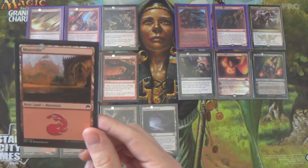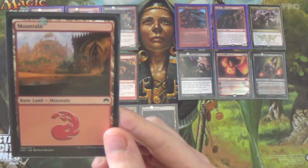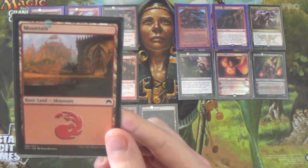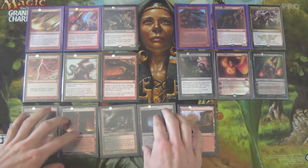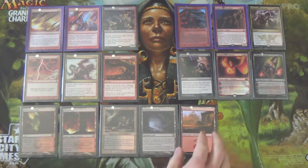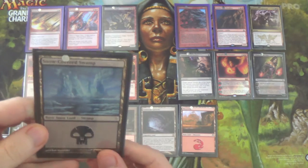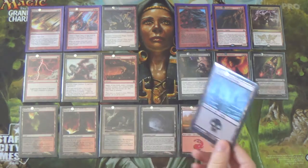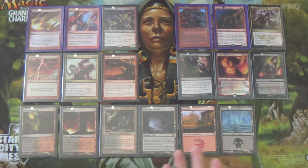We're running 5 basic Mountains and 1 Snow-Covered Swamp. You can make it a Snow-Covered Mountain instead — there aren't really enough snow lands in here to make your opponent think you're running Scred, but perhaps it comes up and you might want to run snow-covered for that reason.